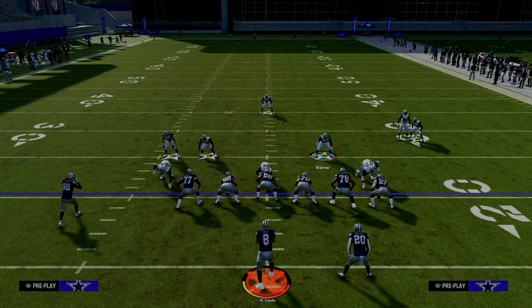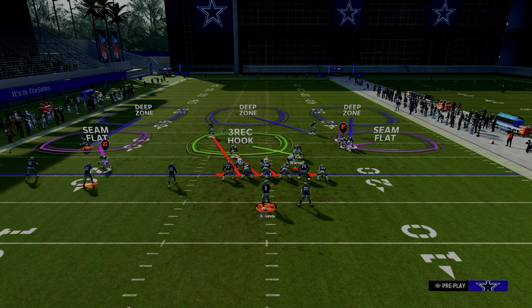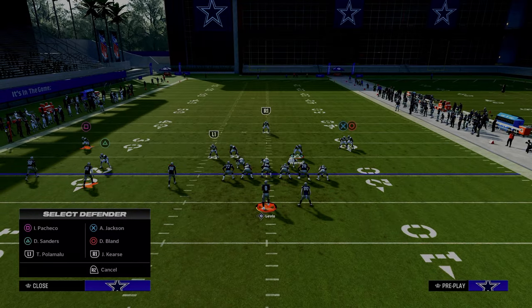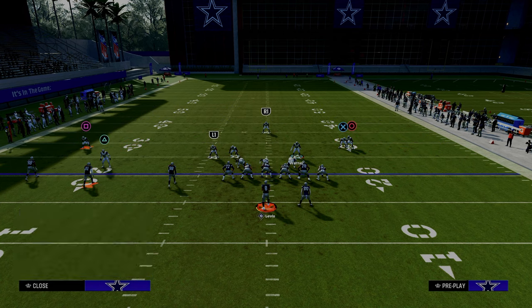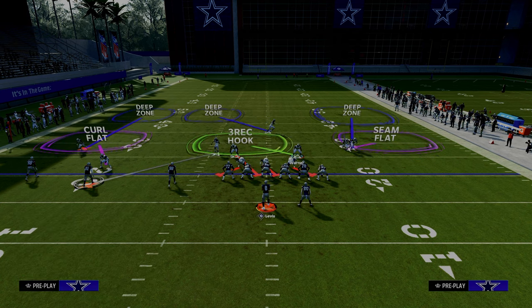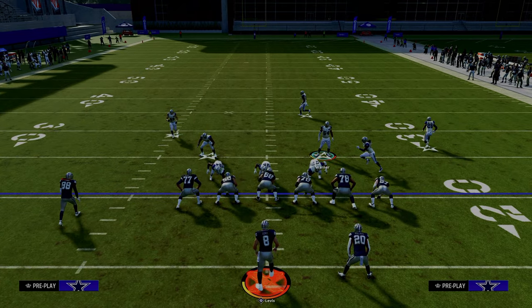That inside quarter does not have to come from the blitzing safety position. The reason that might be significant is you might want to use the left-side safety to create a cross man on the middle trips receiver — maybe you want a seam flat, or a hard flat or curl flat over there on the left. What we can then do is put the middle-of-the-field safety into an inside quarter.